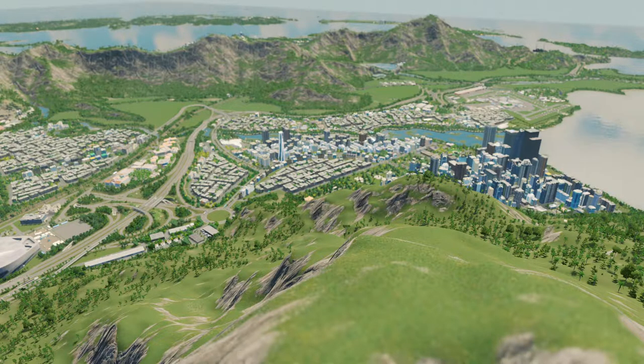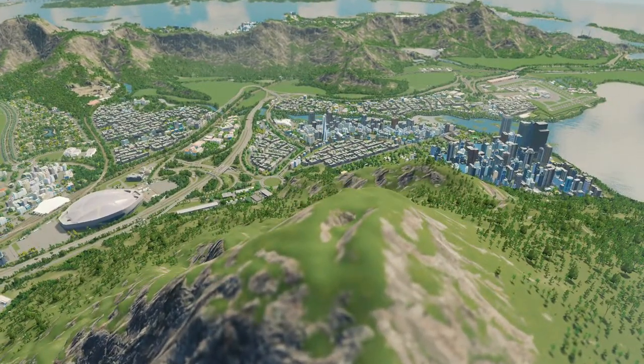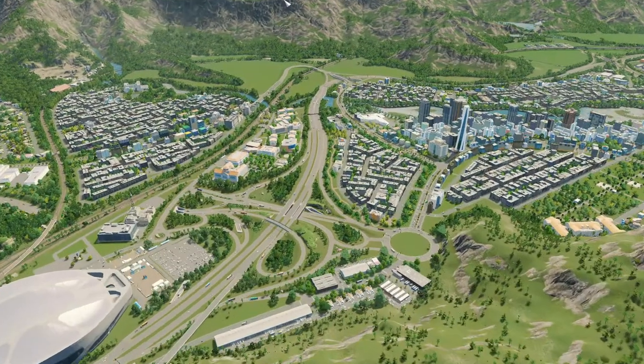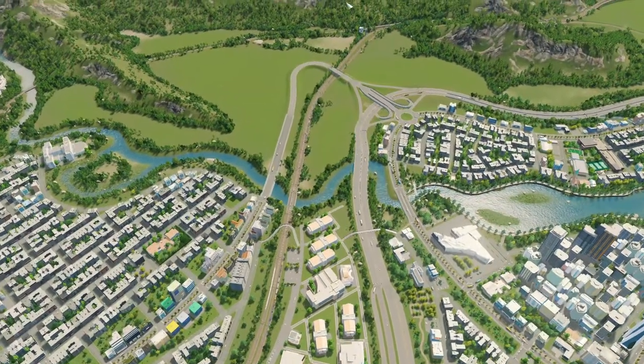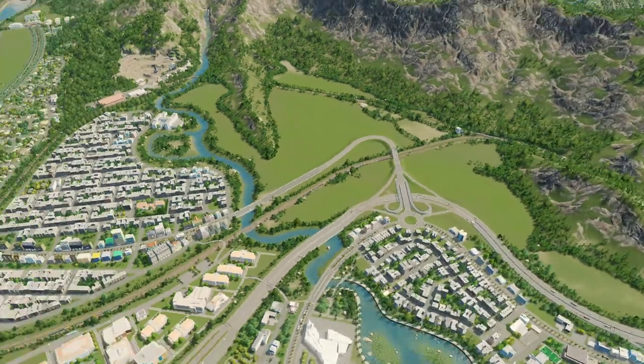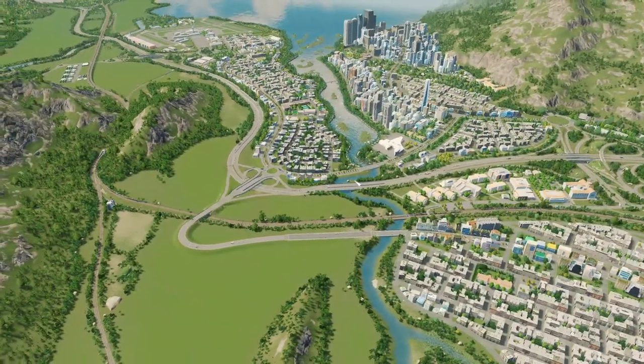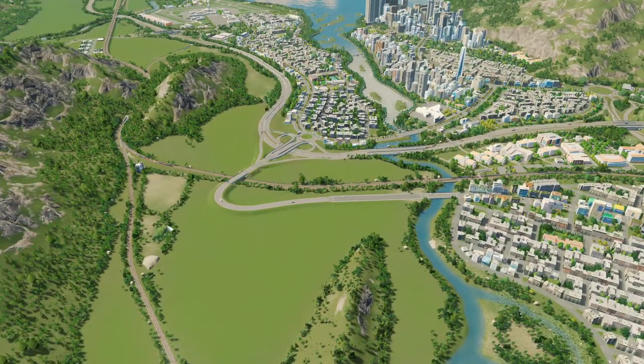Hello, welcome everybody to another episode. What we're going to do today - I'm thinking about adding a neighborhood in here. It will be some low density houses, and of course on top of adding some more housing units, so more people to our city. The main reason is I want to find a solution to have more density on this side and more density on this side.